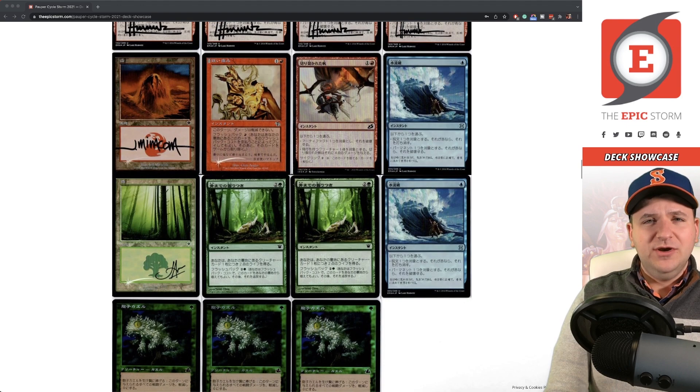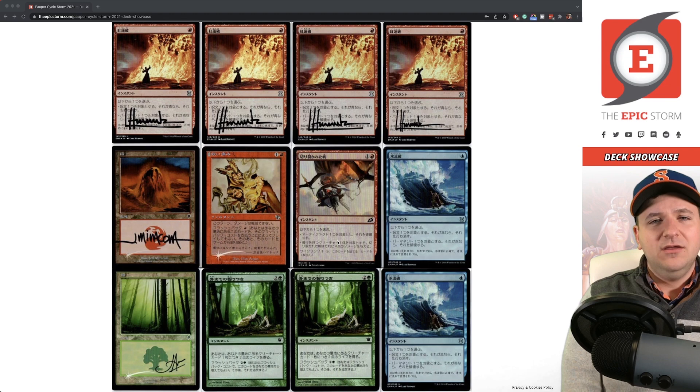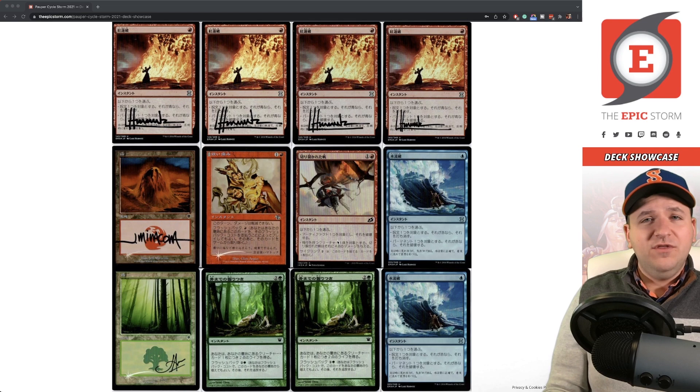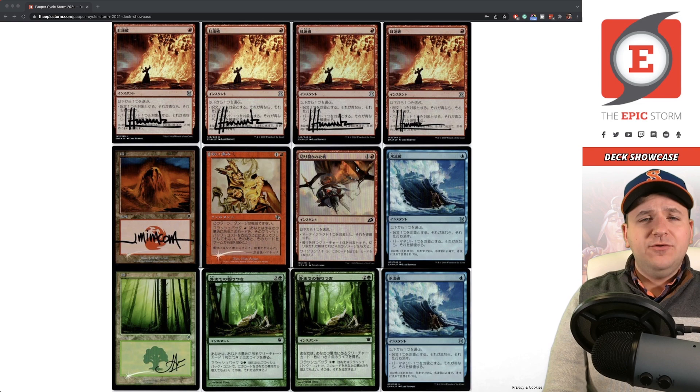Shredded Sails — I get asked a lot why I play this. The first line reads: destroy target artifact. The second line: deals four damage to a creature with flying. So it hits Spell Stutter Sprite — you can use it as a counterspell against blue decks. Blue decks tend to run one or two Relic of Progenitor, so you can board it in, let Spell Stutter Sprite resolve, kill it with the trigger on the stack, and if that's the only faerie in play your spell resolves. Shredded Sails has that flexibility and also cycles, making it more versatile than Dissenter's Deliverance or Wilt, which are less versatile and embarrassing to board in against blue decks.